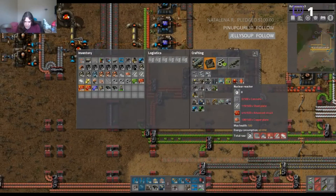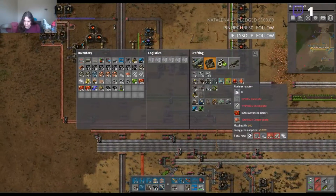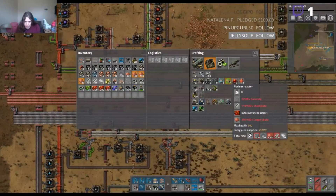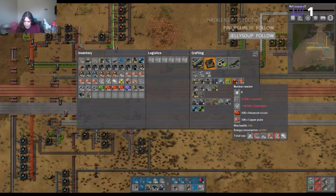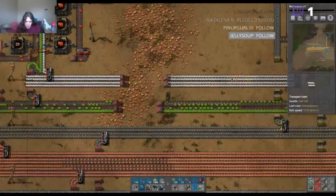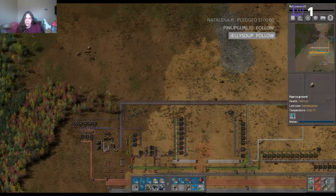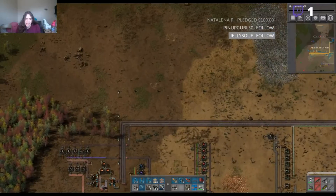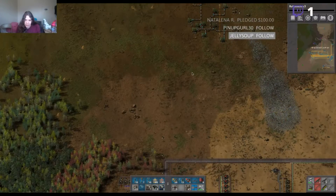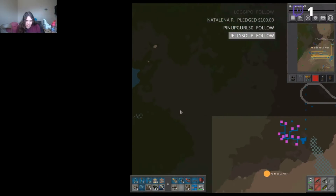To get to nuclear we need 500 red circuits, which should be somewhere on the line — yeah they're on this side of the line. We need 500 of those, plus 500 steel and 500 copper. We also need concrete — ugh. Alright, we'll go get concrete then. Where the heck is my stone factory? I have no idea.